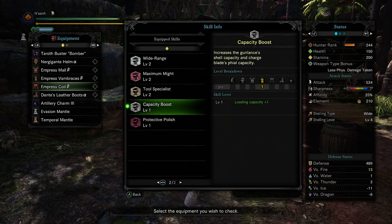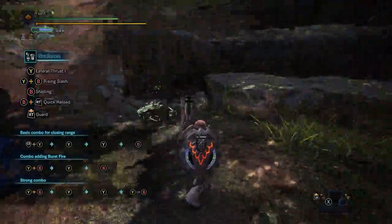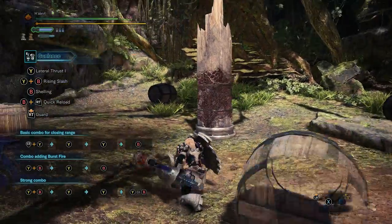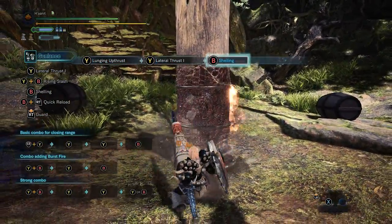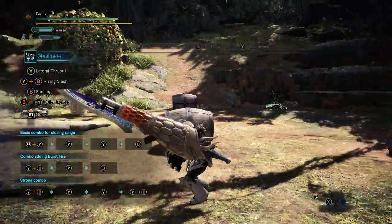Those are the core gunlance skills, but the third core skill that people don't discuss is Protective Polish. Without Protective Polish, no matter what gunlance you use, you'll never be very effective, because shelling simply murders sharpness way too quickly. Long gunlance is affected the least by that weakness; normal gunlance is affected the most because full burst completely destroys sharpness. In my case it does nothing, because I have Protective Polish.